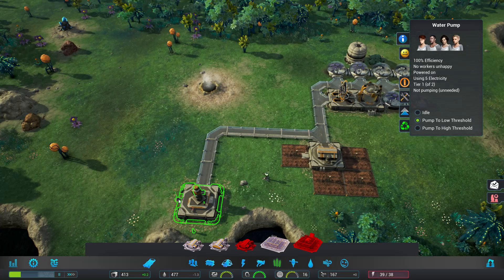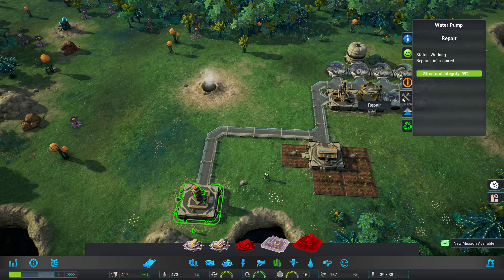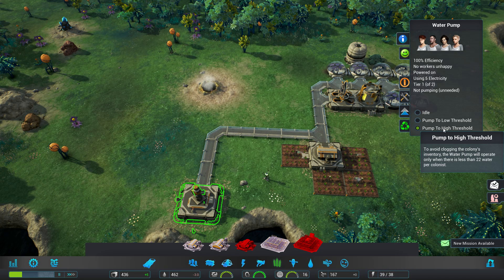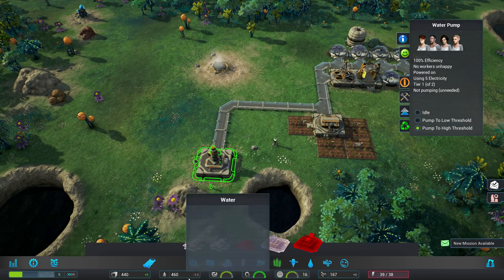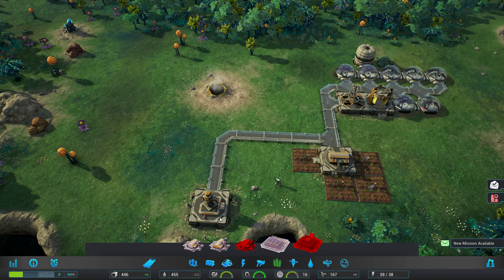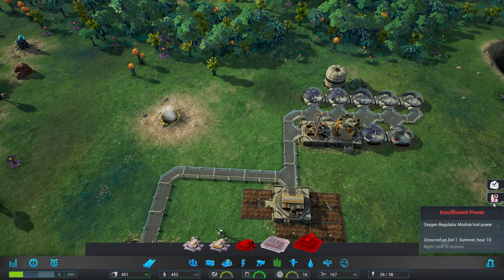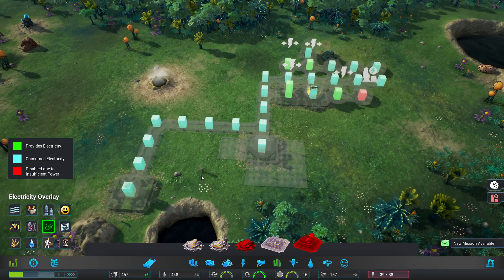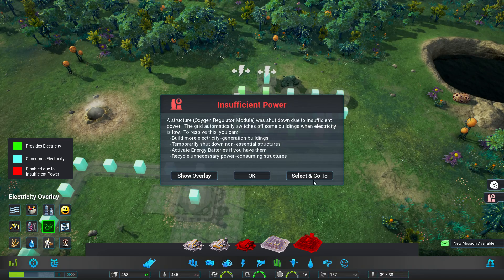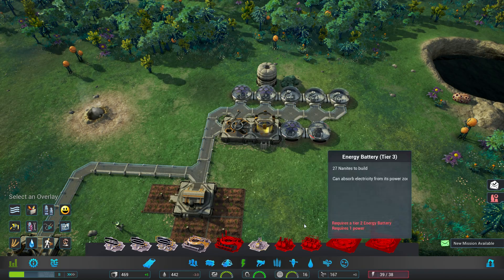I'm just concerned about why this isn't pumping. The worker's unhappy. Did that change anything? Okay, I understand now. So that's off until it starts — we need it. Insufficient power. Show overlay — not powered. So we need to get more power. How do I turn off the overlay? More power.